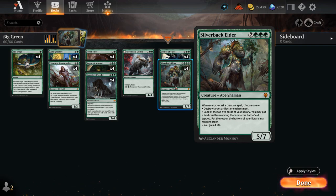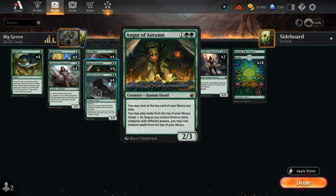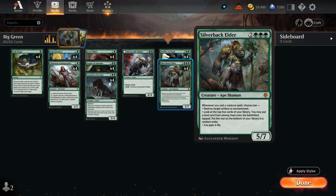The ability to find lands with Elder is also relevant with Augur of Autumn in play — if we see a land on top and we've already played a land for the turn, we can use Silverback's second ability to find another land when we cast a creature, so there's maybe another creature on top waiting for us instead of another land, making it easier to keep comboing off.